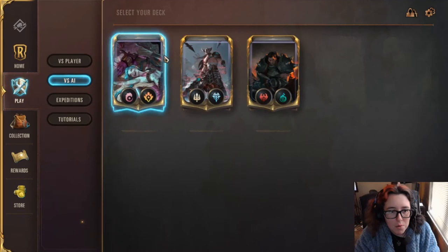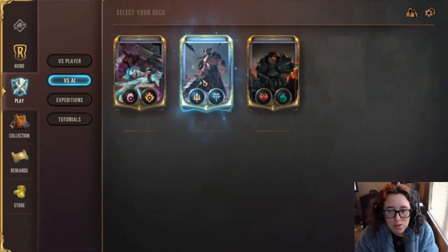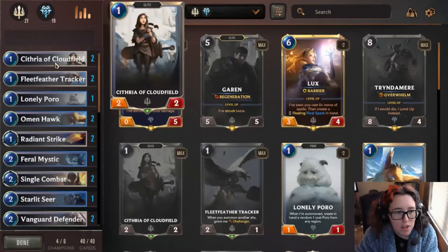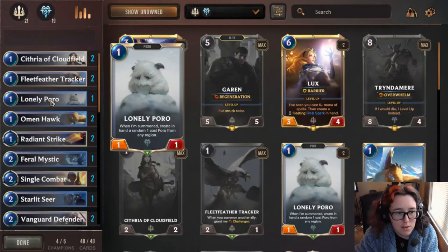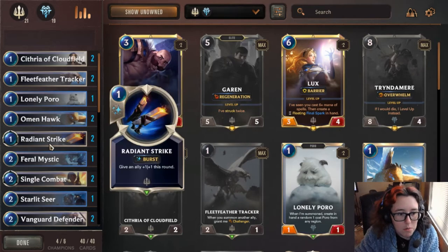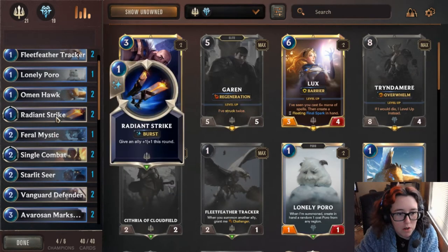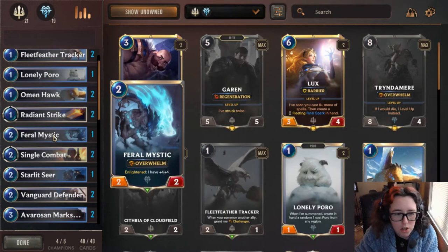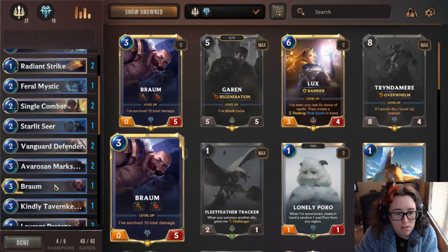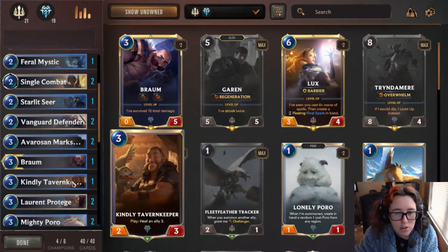Just kind of show you guys around. We're going to play a versus AI game with this Trindamere deck I've edited. We've got a whole bunch of cards here, and you'll get to see what they do while we're in-game. Most of them are pretty straightforward if you've played. It's like a cross between Yu-Gi-Oh! and Magic the Gathering is the best way I could put it.